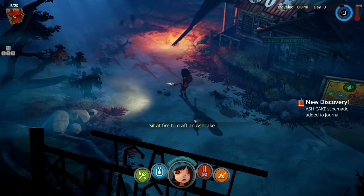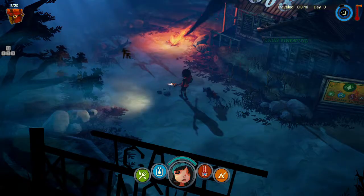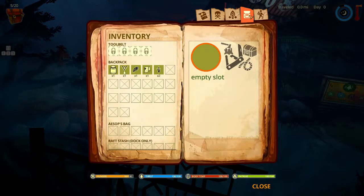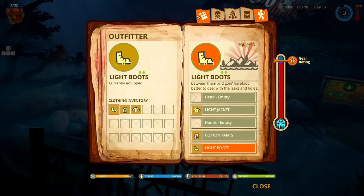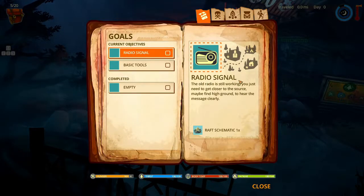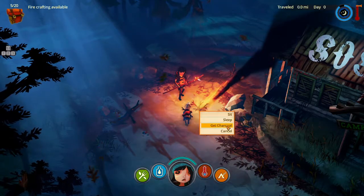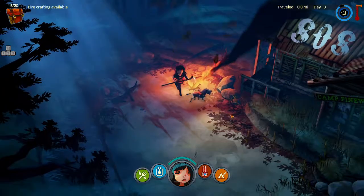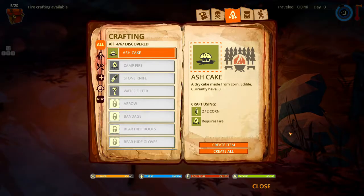Found some corn — ash cake added to journal. So you use the fire to cook it. I love that the dog looks like he has a backpack on too. Ash cake — let's make an ash cake.